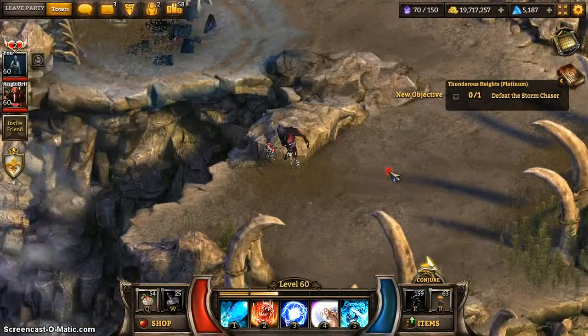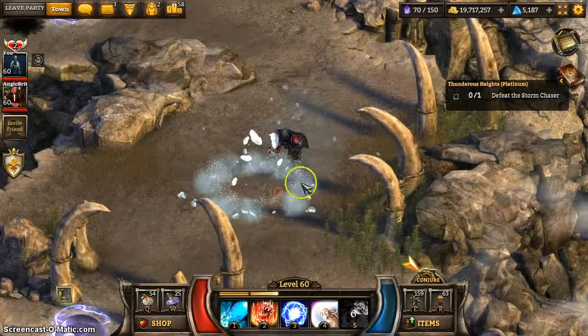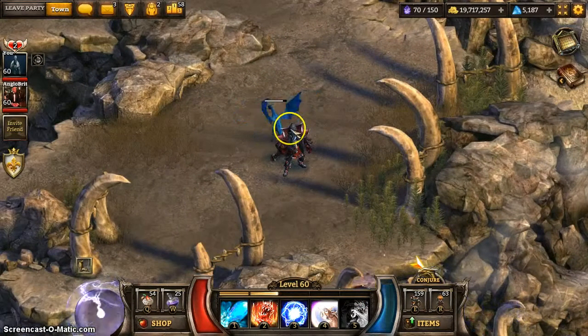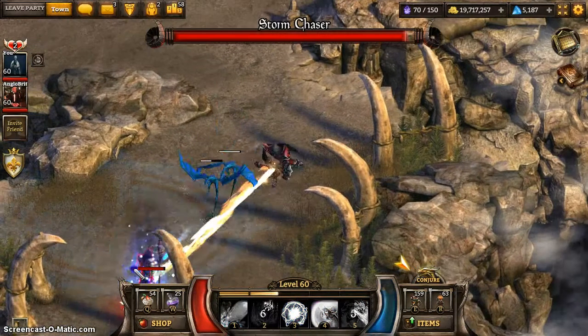I just realised — because I've got another person in the party, that's why I wasn't killing the enemies so fast. I wasn't even realising. It's silly — I do this out of habit now and I don't even notice. Oh yeah, that's why I do it — to make it harder.